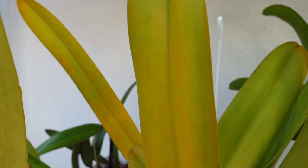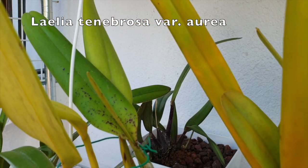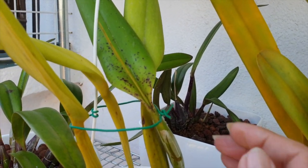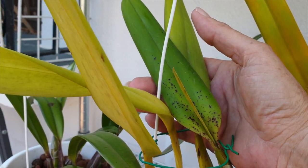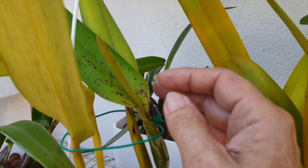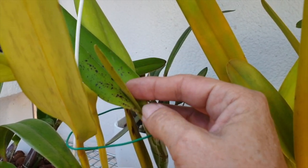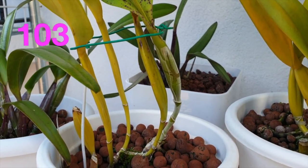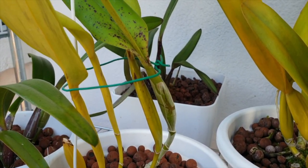And then here's surprise, surprise — Laelia tenebrosa aurea. Beautiful freckling; there's all sorts of colors going on with the leaves, the freckling there. And I have a sheath. I don't know when that's going to bloom, if it's going to bloom, or if we have just reached the next stage of maturity — but hey, I'm counting.